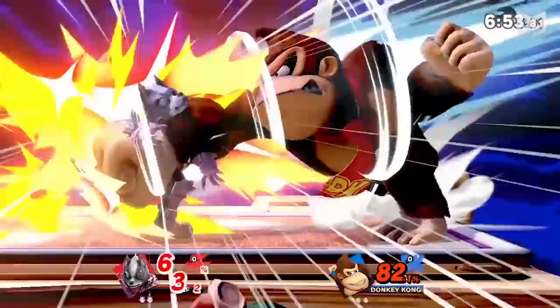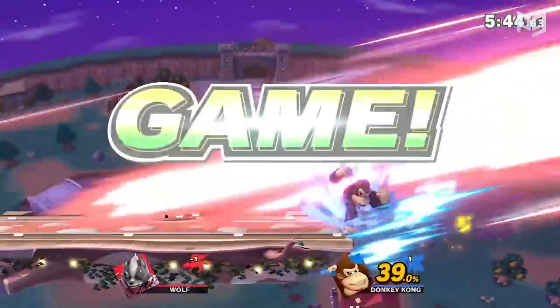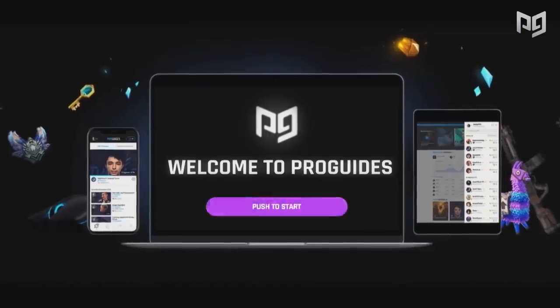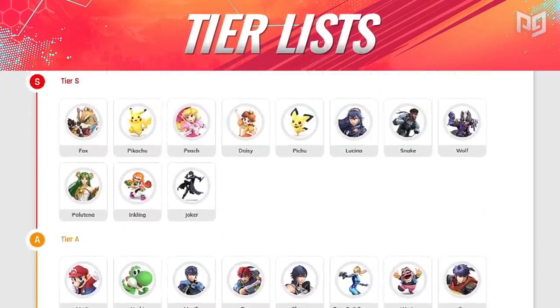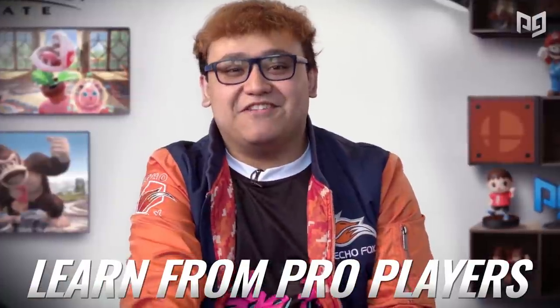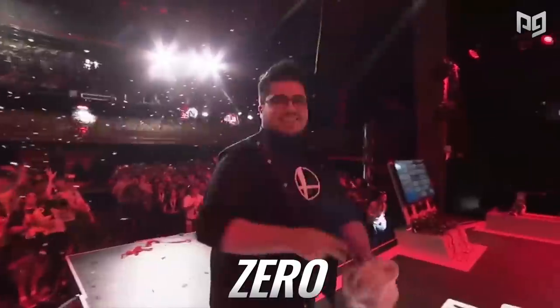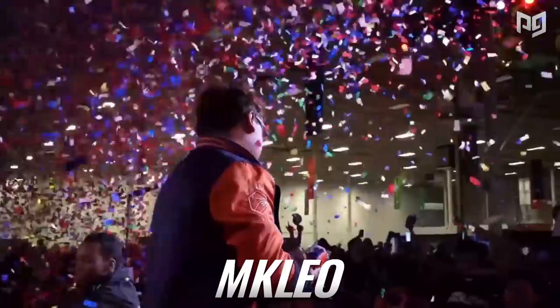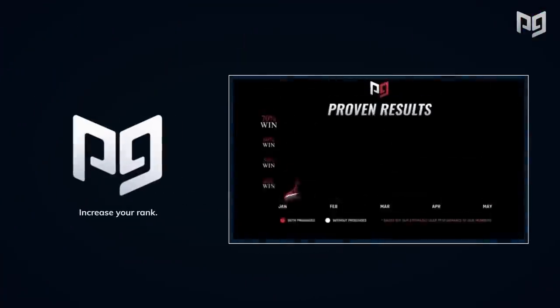Are you tired of getting outplayed, constantly getting demolished? Don't worry, we've got you covered. ProGuides is the number one proven way to quickly level up your Smash Ultimate skills. Whether you're looking for tier lists, character guides, coaching, or courses from your favorite pro players, ProGuides is where you'll find them. Even players like ESAM, Zero, and MKLeo support ProGuides, so click the link to start improving right now.